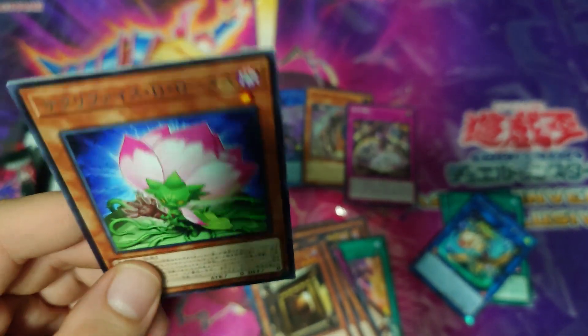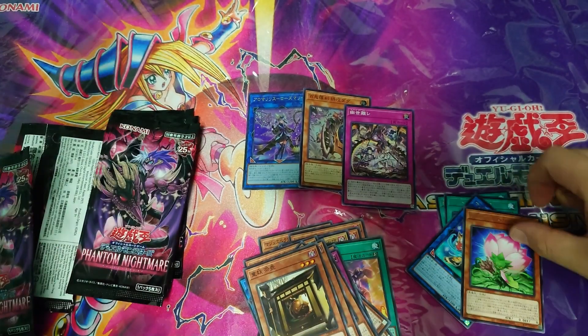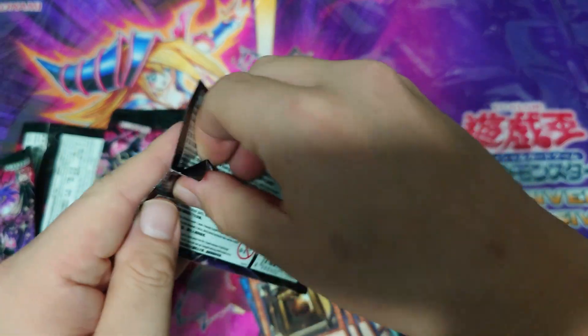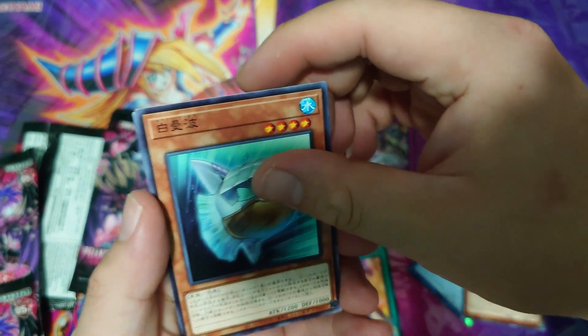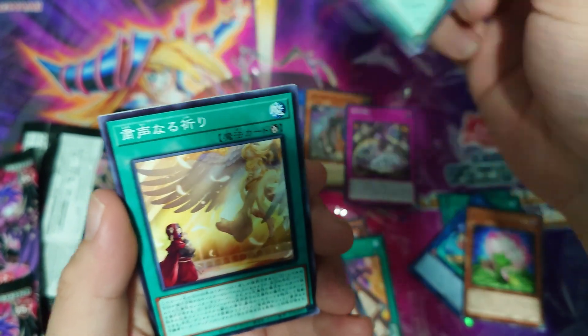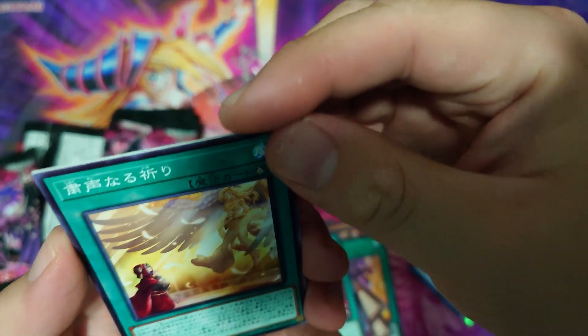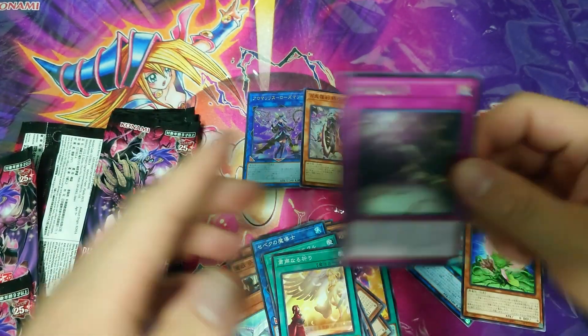We've gotten the rare card for Yu-Bell — this is the Shamshara. This card is broken; Yu-Bell depends on this in order to play. If you want to know the effect, go watch my Yu-Bell video — the link is in the description box below. Another fish support, Killback Sorcerer, Yu-Bell continuous spell, and a ritual spell — not sure what ritual this is, but yeah, a rare card.